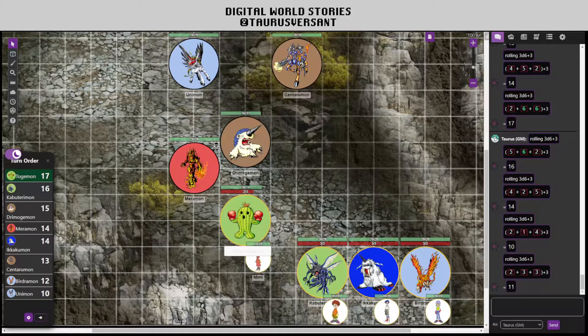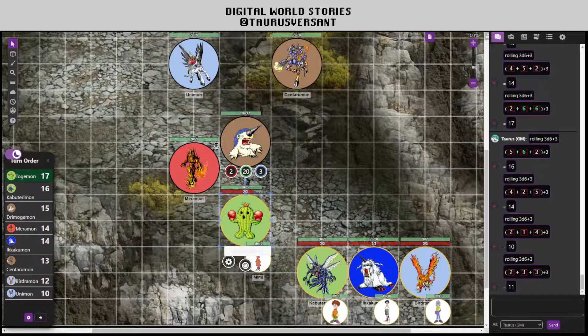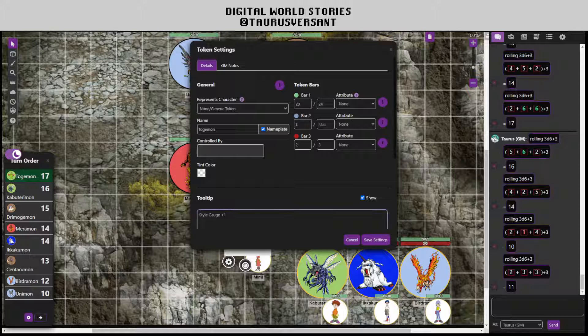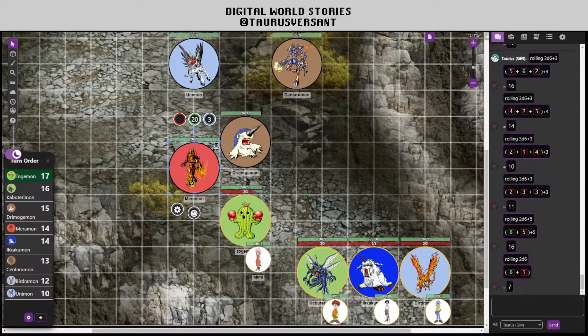Togamon can also use its reaction to use Second Impact. This will be 2d6 plus 3 — but with Style Gauge up, it's 2d6 plus 5, which is enough to hit Merimon for 2d6 damage. 7 points to Merimon. Togamon leads the way with high amounts of damage.